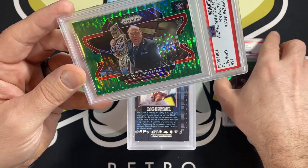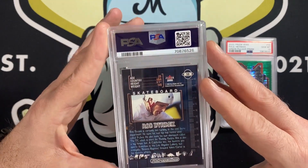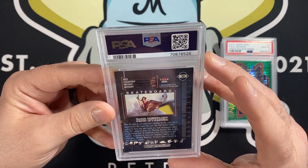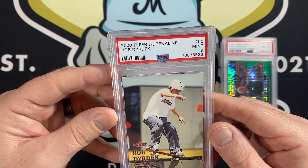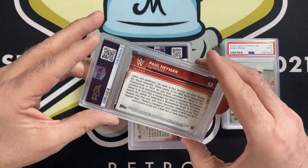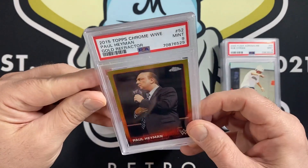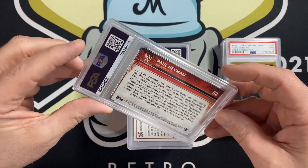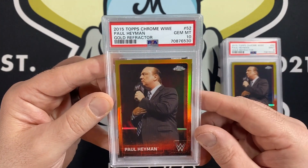There might have been something else on the Warrior card to keep it from being a 10. We have one of our Rob Dyrdek 2000 Fleer Adrenaline Rookie cards. These cards aren't super valuable, but I wanted to have a couple slabbed. Kind of tough with the dark borders on back — not really expecting 10s, but hoping for 9s. Got a 9 on that one. Then another Paul Heyman Topps Chrome Gold Refractor from 2015 — another 9, and another one of those got a 10. So two 9s and a 10 out of the three I sent in.